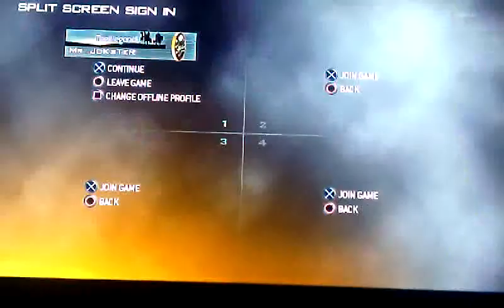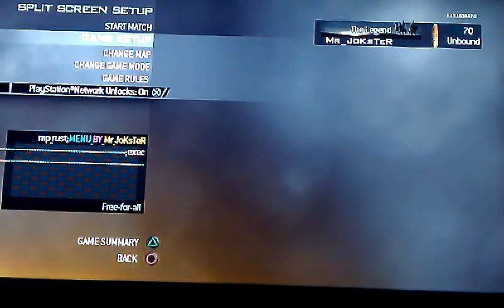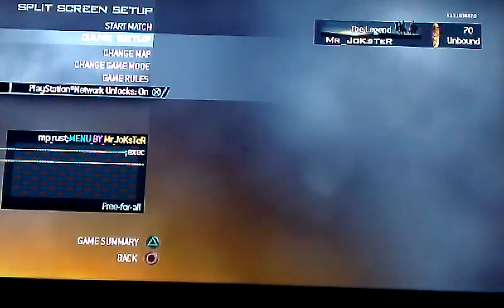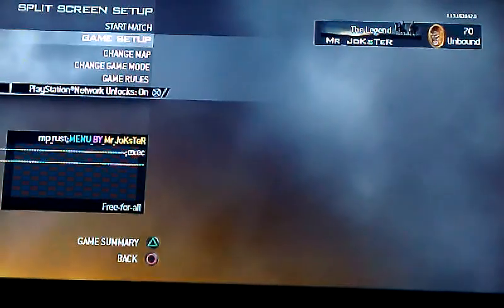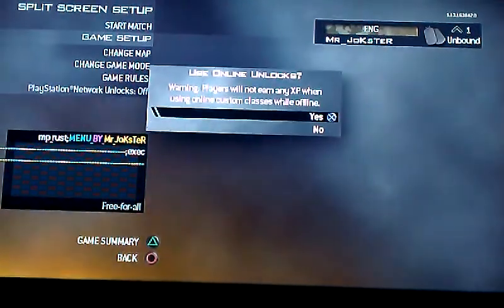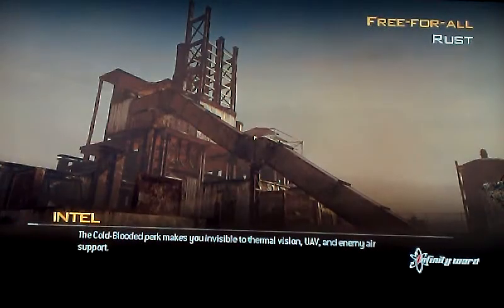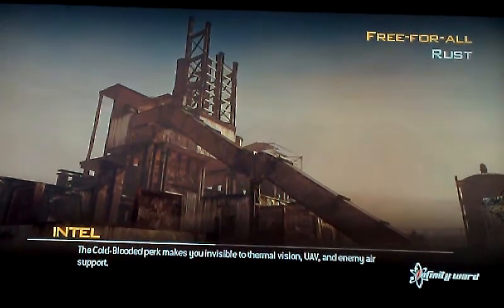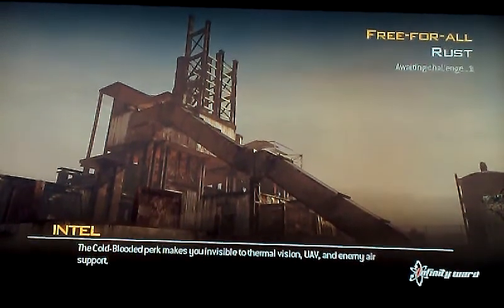Once I'm downloading it, press circle, press X, and then go to game setup. Your PlayStation Network unlocks — you turn that on, like you would say yes right here, and you click that and just start it. And it'll load you up to Rust, or whichever map it's going to go on.